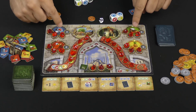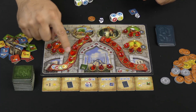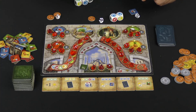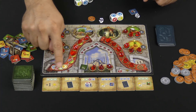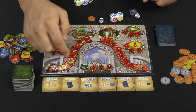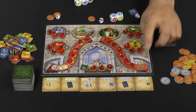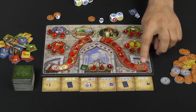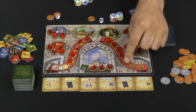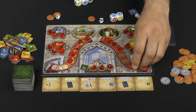All four gem locations function the same way. Over here, you'll be using resources to gather gems — the very first one requires one of each color. The next one requires one of each color plus one other thing, and so on. Over on the other side, you'll need money to acquire those gems: the first costs ten, then twelve, then fourteen, then sixteen, and so on up the scale.